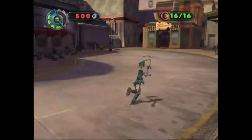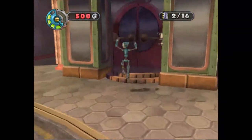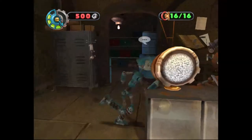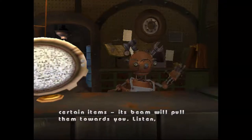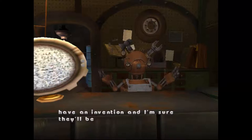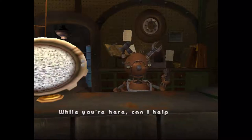This game is killing me, like it's legit killing me. I'm pushing all the wrong buttons now, that's fan-friggin-tastic. I don't know if I need to record four or five, it's really weird. Here's the Magna Beam! 'You can use it to move bots and certain items. Its beam will pull them towards you. Have you been to Big Weld's factory yet? I've heard it's the place to go if you have an invention. I'm sure they'll be interested in that Wonderbot. Why not pay them a visit while you're here?'